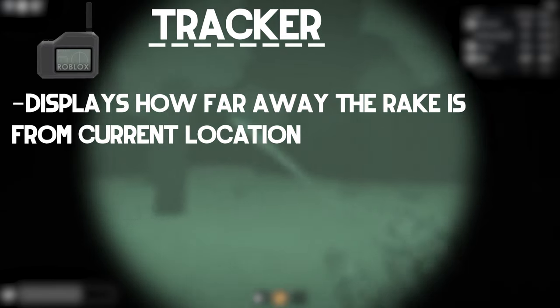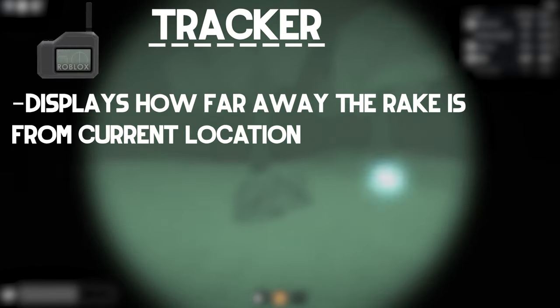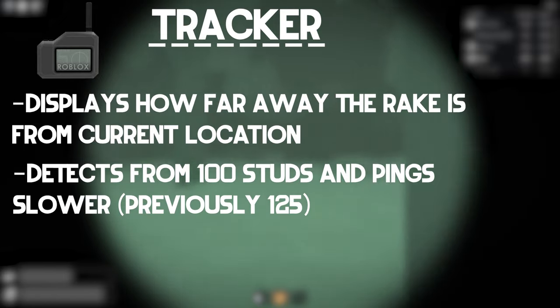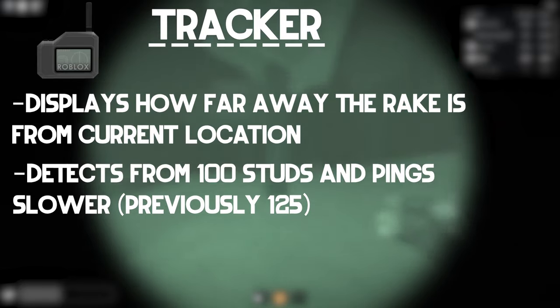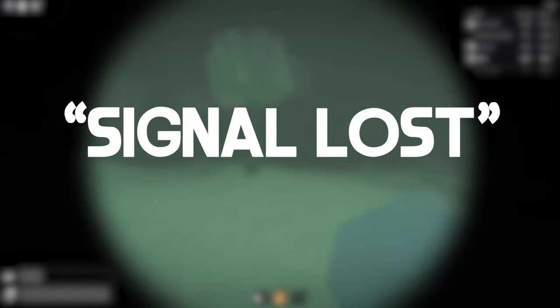The tracker helps the player determine how far away the rake is from their current location. The rake has a detection range of 125 studs in the classic version. In the remastered version, it instead detects at 100 studs and pings slower. If the rake hasn't spawned or is beyond this radius, it will result in signal loss appearing on the tracker's screen. A slight misconception among some players: the rake being in stealth mode does not affect the tracker's ability to detect the rake.